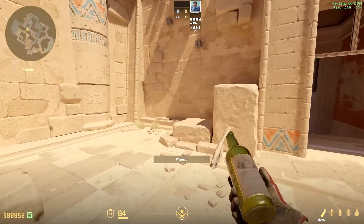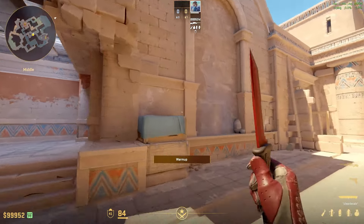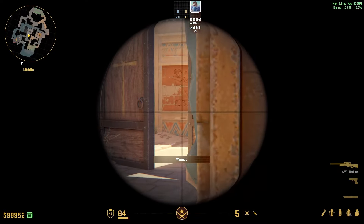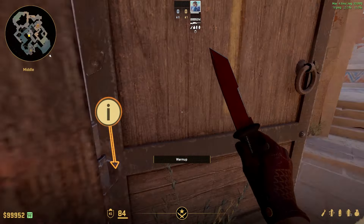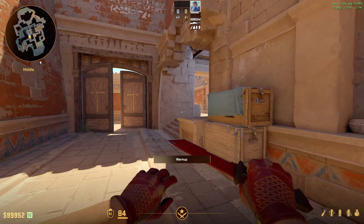The only position you need to be focused on is a guy who's playing this position right here, or playing close like this. Sometimes somebody hides into the smoke, or plays this close angle right here. If you're just aware of this position — by either spraying them, clearing them, or just checking if they're there — it should be pretty safe to take mid.